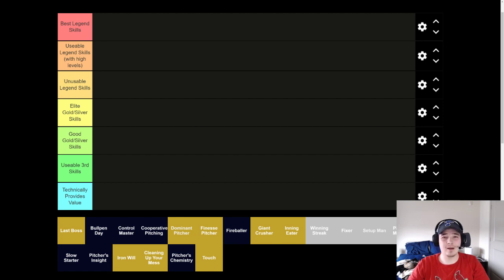What is up everybody? Sveinson here back with another MLB 9 Innings video. Today we're going to do another guide. We are going to talk about starting pitcher skills. It's one of the most important things to understand in the game. We're going to cover what skills are good, and then we're going to go over what skills pair well together, because that's a part of the game that is important but not talked about as well. Let's dive right in.